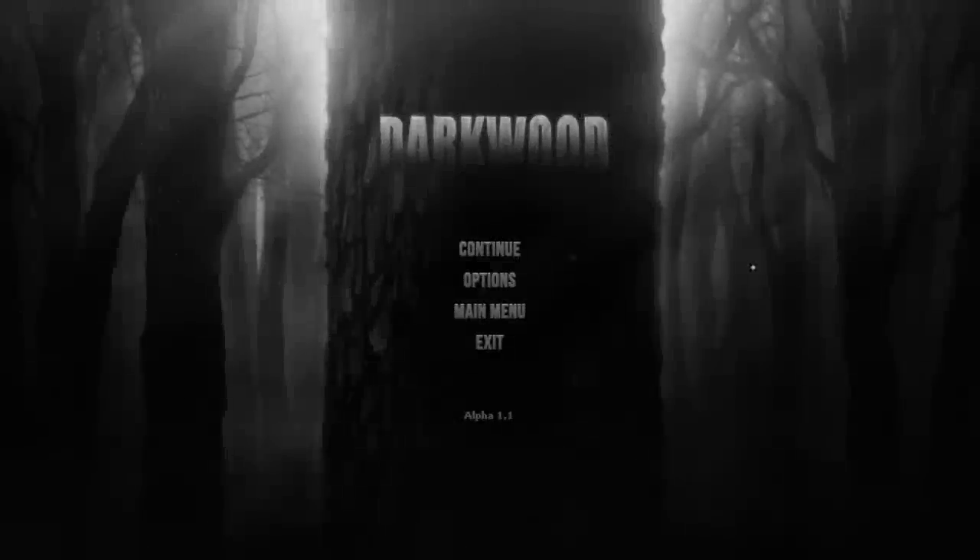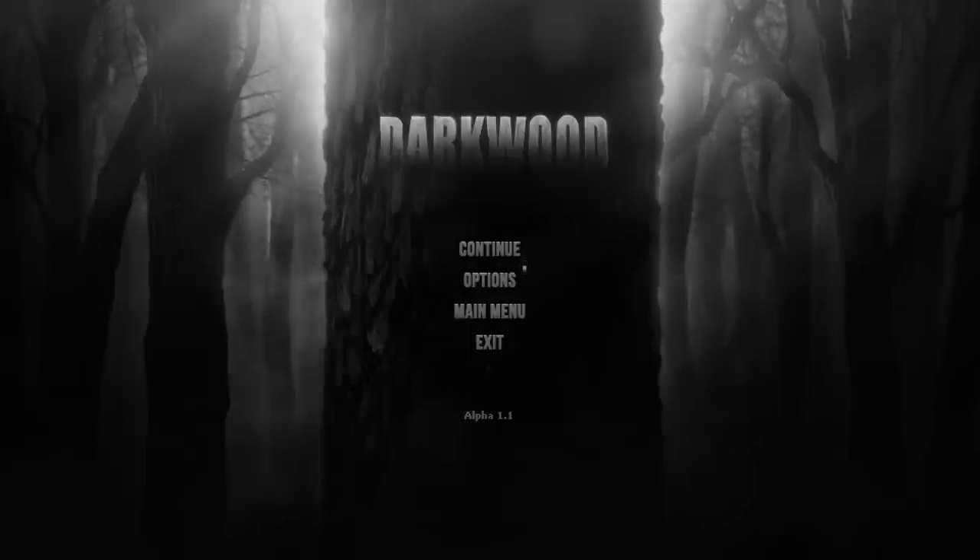Hello folks and welcome to the Vertigo Tea Party. Let's try Darkwood — it's by Acid Wizard Studio. It had a successful Indiegogo campaign; it's currently an alpha on early access on Steam. You can pick it up for $14.99 for Windows, Linux, or Mac. Let's go ahead and hop right in.